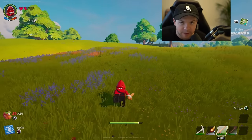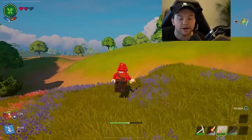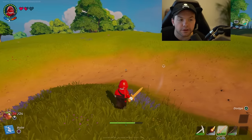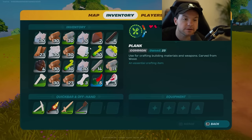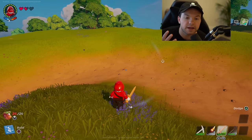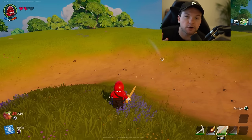Sprinting is very basic and the problem is you can't carry a lot of stuff — you're very limited with the amount of items in your inventory. So there are clearly better ways to travel in the Lego Fortnite world.